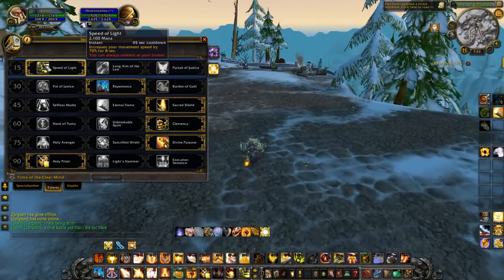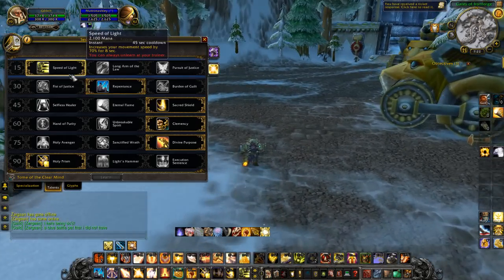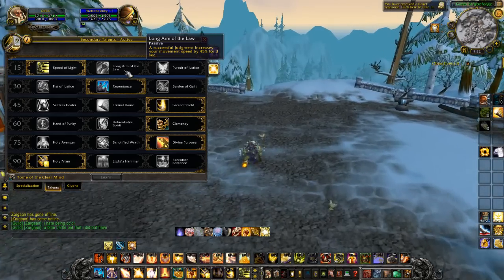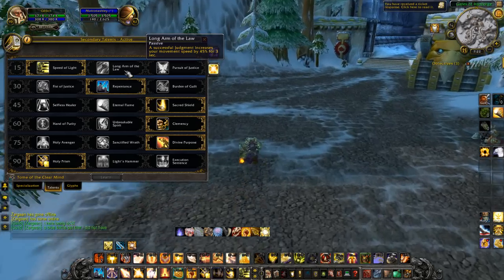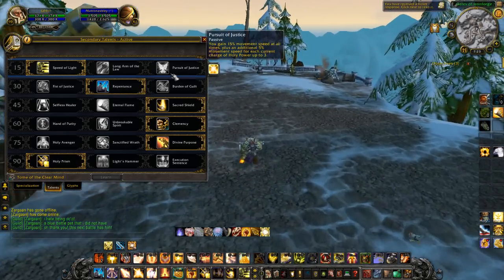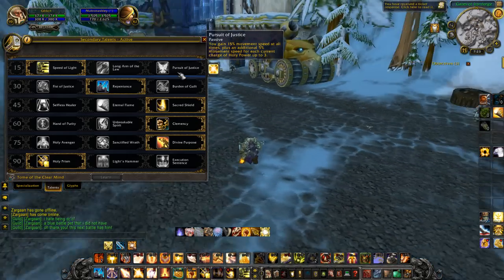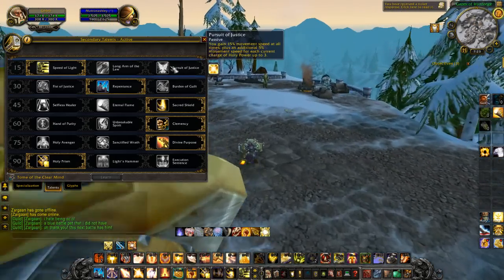The other first-tier options — Long Arm of the Law only gives the speed increase with a Judgment, which is no good if you're stunned and can't cast. Pursuit of Justice gives 15% movement speed at all times plus additional speed per Holy Power charge, but I prefer a controllable burst over a passive bonus. For tier two I chose Repentance — it incapacitates the target for up to a minute and gives you two CC options alongside Hammer of Justice.